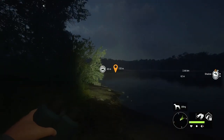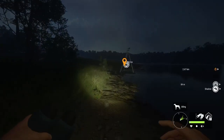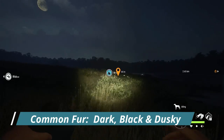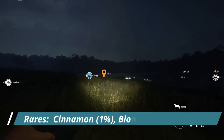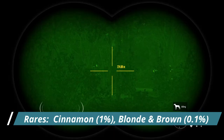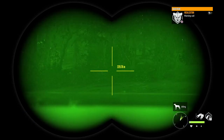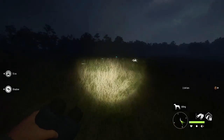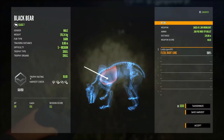Since the last update, guys, bear rare variations have changed. We actually do have rare variants now, and we never used to. The rare fur variants for black bears include dark, black, and dusky. Cinnamon is now rare with approximately a 1% spawn rate. Blonde and brown bears are now considered very rare with less than 0.1% spawn rate. I absolutely love that we do have rare variations for black bears now because it makes them so much more fun to hunt. When there are no rare variants, it's just not as exciting.